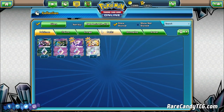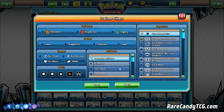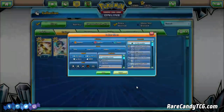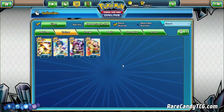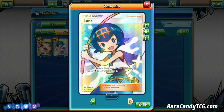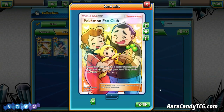We still have some Trainer cards to look at. Full Art and Secret Rare Trainers: we pulled the Secret Rare Escape Board, Full Art Lana, the amazing-looking Full Art Lusamine — still one of my favorite cards from the set just for the art — and the Full Art Pokemon Fan Club as well.